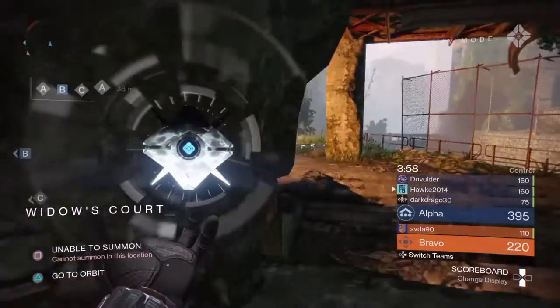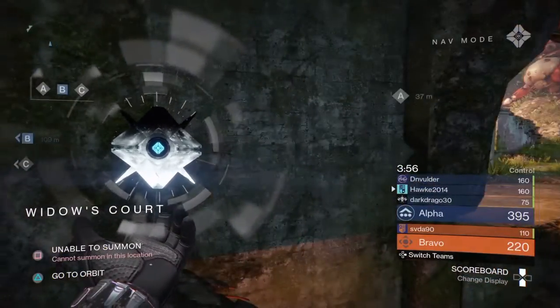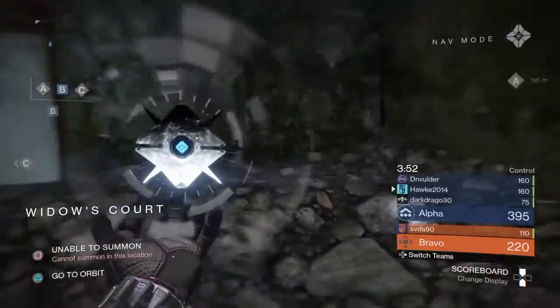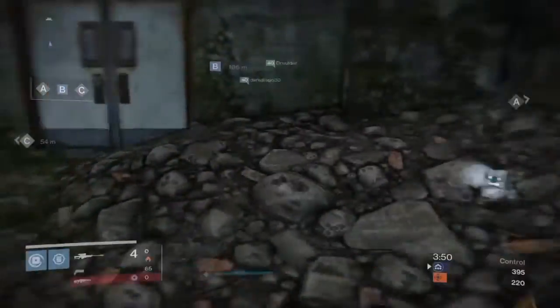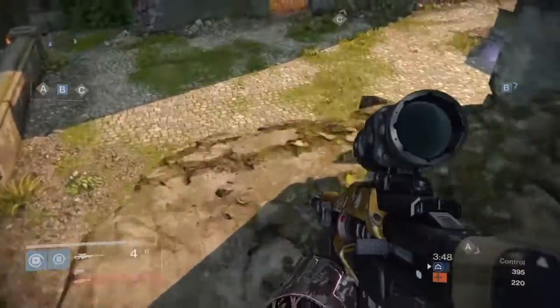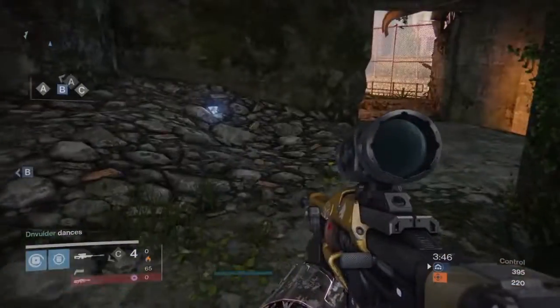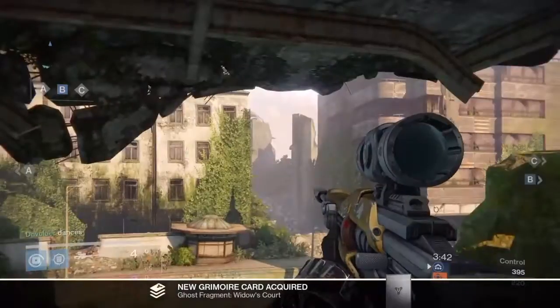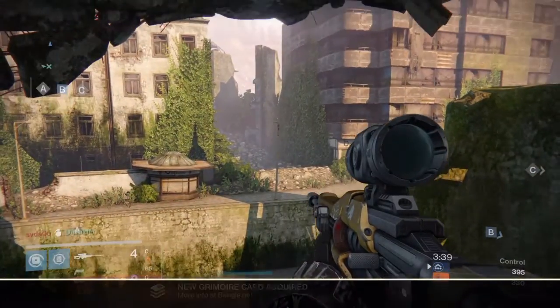Here we are on Widow's Court. We are near C and A — it's closer to C. It's up on this little ledge. Come from the church and it's going to be right here. And we are going to move on.